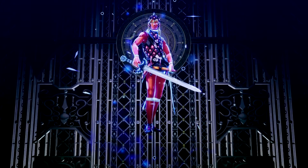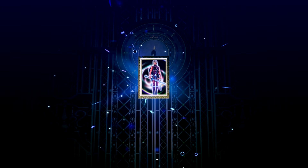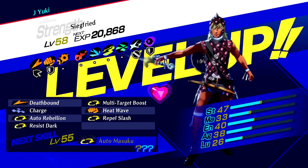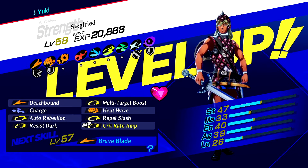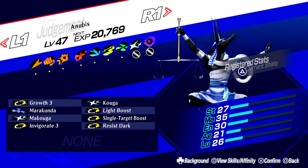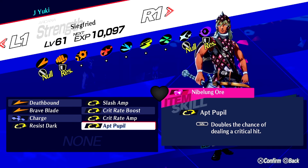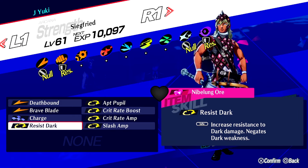This is Siegfried — pretty much a better version of Girimekala in all aspects. He naturally learns Crit Rate Amp and Brave Blade, which has the second highest crit rate in the game, second only to Heaven's Blade and Masquerade. Plus, the build I went with has no weaknesses. Normally Siegfried is weak to Dark, but I was able to get Resist Dark by leveling up Anubis to level 45. The final build: Deathbound, Brave Blade, Charge, Resist Dark, Apt Pupil, Crit Rate Boost, Crit Rate Amp, and Slash Amp.